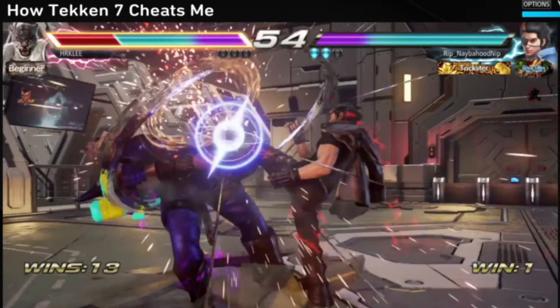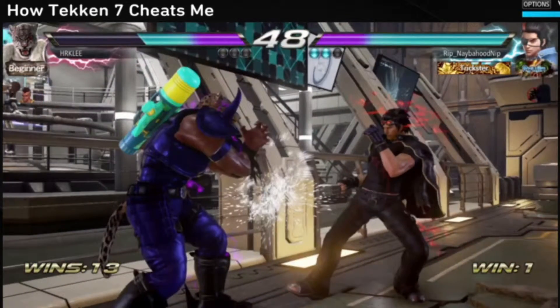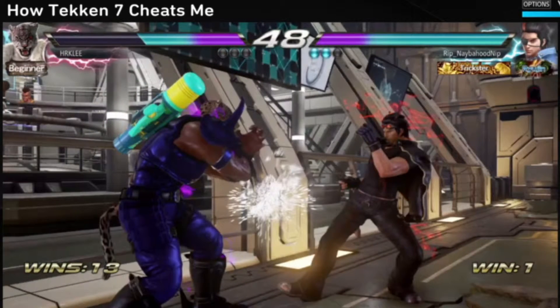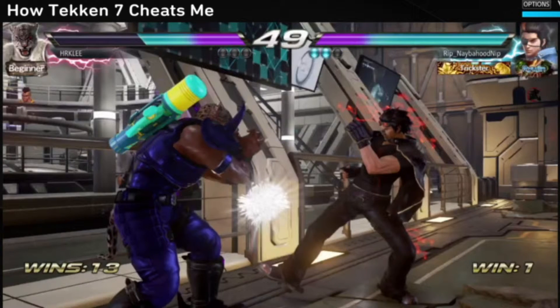This is a high-ranking player and the game is still cheating this much. This person is not a beginner who needs help - the game is still trashing me against a high-ranking player. That shouldn't have hit me, especially because I sidestepped. I'm nowhere in his vicinity and his foot comes down and still hits nothing, yet I take damage. My opponents will be auto-corrected to me - and this doesn't happen for my moves.